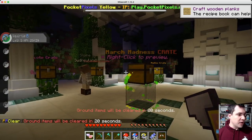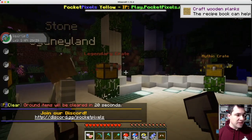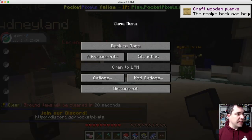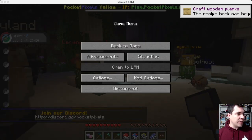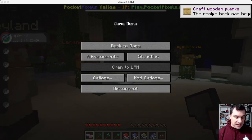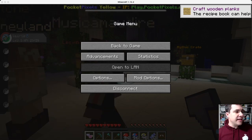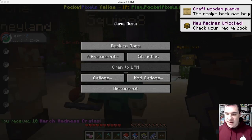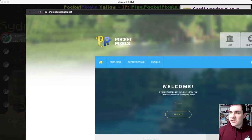I wanted to show you guys something real quick here. Let me pull up the website — it's shop.pocketpixels.net. There's actually a free thing you guys can do right now. Shop.pocketpixels.net. Here, I'm going to show you what you guys can get here for free. There's like a welcome bundle.